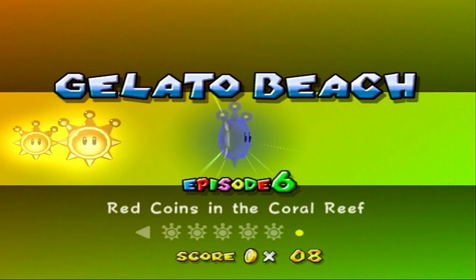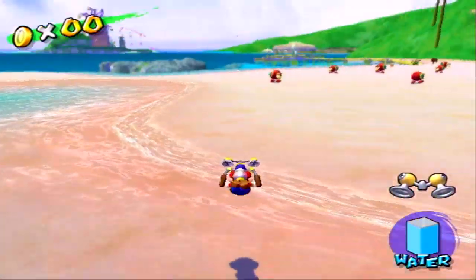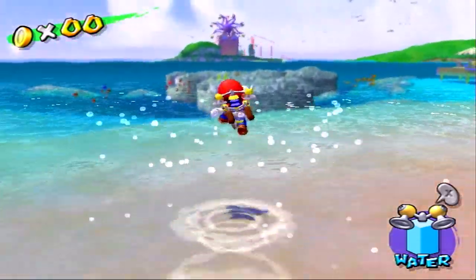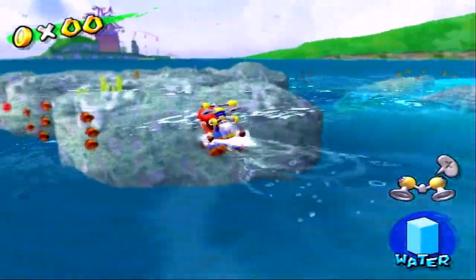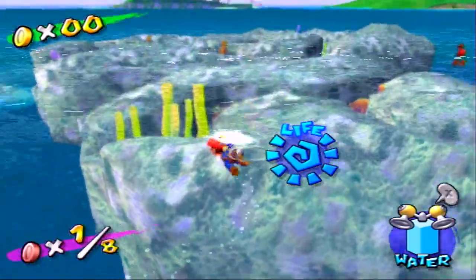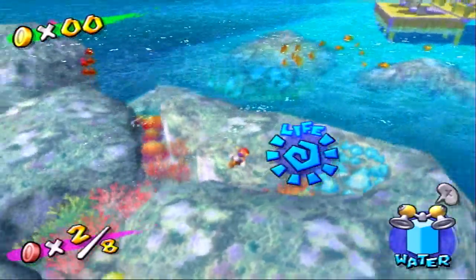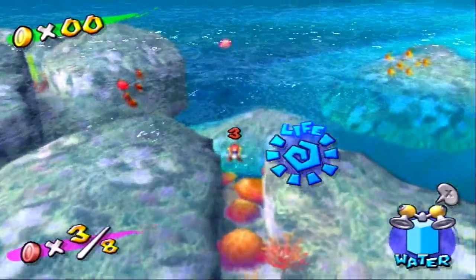Alright, next we got Red Coins in the Coral Reef. This is not a very exciting one - it's just some red coins in the water. The coins themselves are actually a little glitchy, just a couple of them. They swim around with some fish, and the coins for some reason will clip into the ground. It's extremely annoying. We got one red coin here to our left. The coins also like to swim away from you - they have fish mechanics.